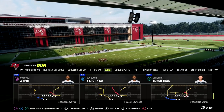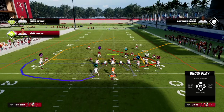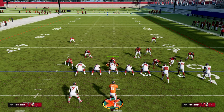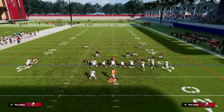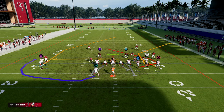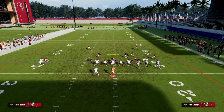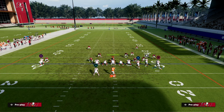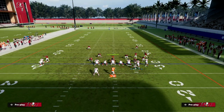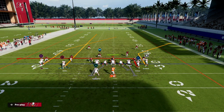Bunch Trail is an extremely versatile play — it allows a lot of really good value with our routes. It's pretty easy this year to get at least one slot apprentice on your field as well as an outside apprentice, which is very helpful for bunch. The main setup I want to show you is fairly simple: we're going to block our tight end, block our running back, and then streak our outside bunch receiver and motion them across.